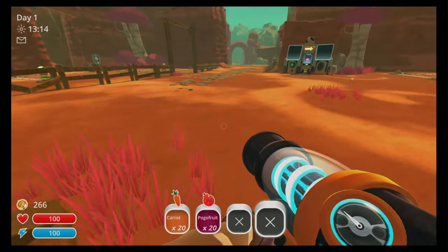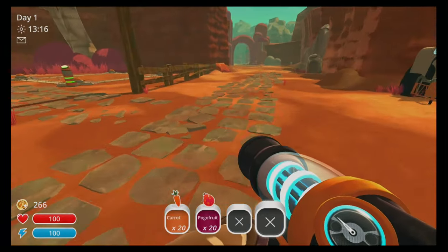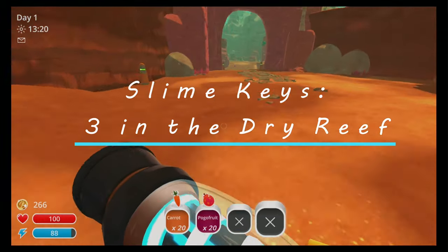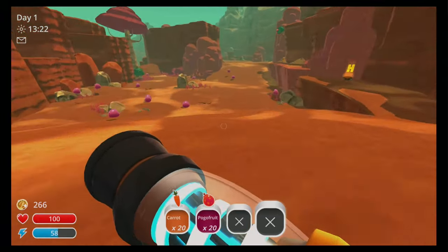Welcome everyone. We are going to find the slime keys that are in the dry reef. There are three different slime keys in the dry reef, the first of which is fairly easy to find.